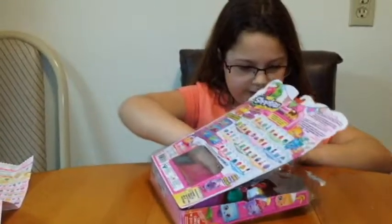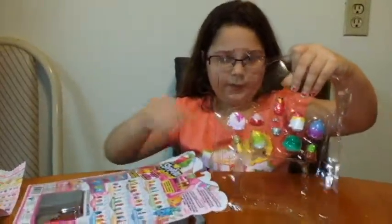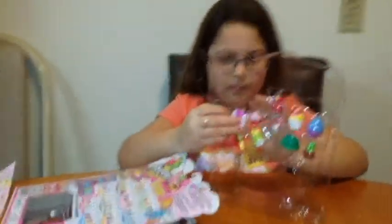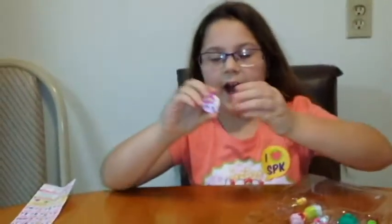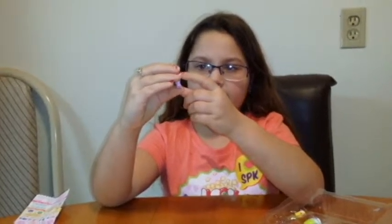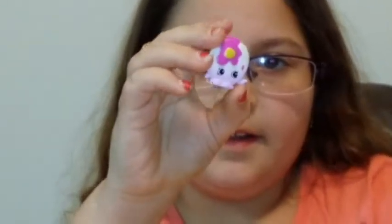This one looks kind of different. So let's just take it out. Whoa — this one is Patcake Jack. As you can see, he has a little yellow waffle and a little yellow butter there. Hello, my name is Patcake Jack! So here is Patcake Jack.